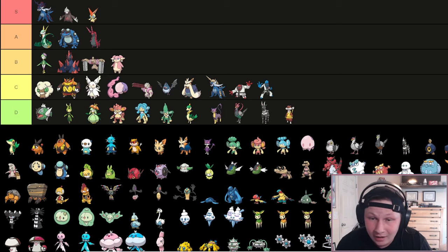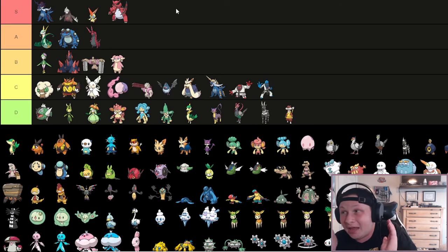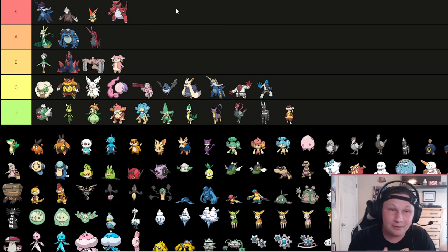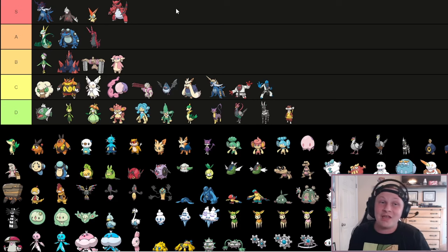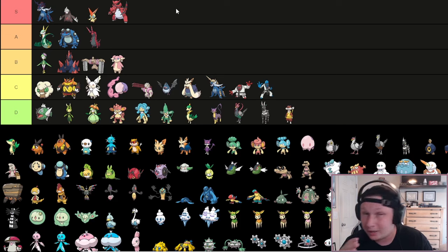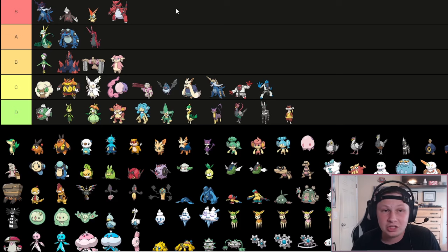Ladies and gentlemen, my goat's going in S tier - Krookodile. I can't stop drafting it, whether it's in Gen 6, 7, 8, or 9. I just drafted it, it was just on our BBR Championship team and was our playoff MVP by far. Krookodile is so good - whether it be Intimidate pivot, Rocks 3 Attacks, Choice Scarf Moxie, Bulk Up Scale Shot, Weakness Policy, whatever it's here to do, it does it so well. For a marginally cheap price of 13-14 points, it's going to do it really well. It is so reliable, so strong, it spreads Knock Off. I would do crazy things for my goat Krookodile - one of my favorite Pokemon ever.